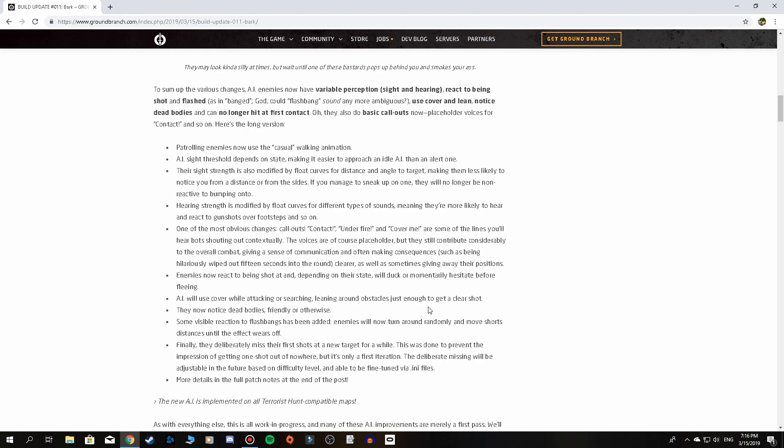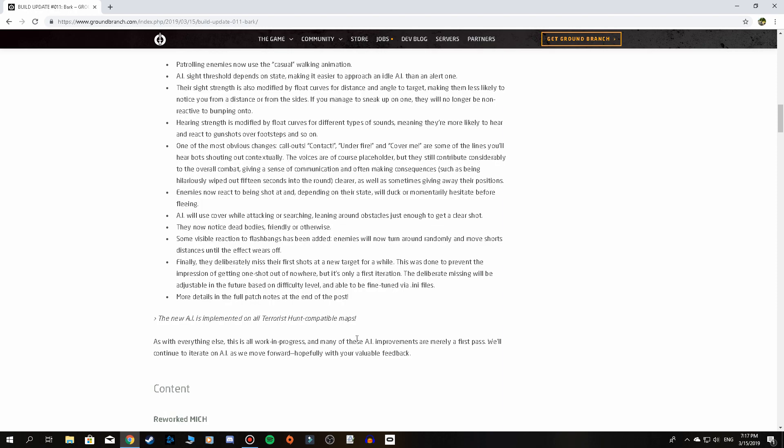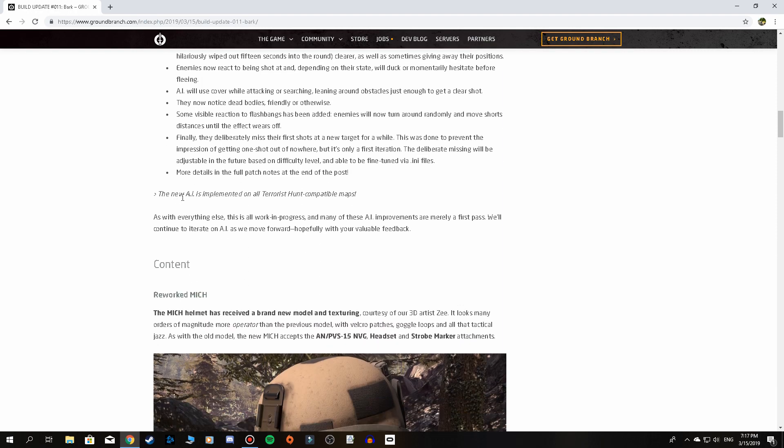AI will use cover while attacking or searching, leaning around obstacles just enough to get a clear shot. They now notice dead bodies, friendly or otherwise. Some visible reaction to flashbangs has been added — enemies will turn around randomly and move short distances until the effect wears off. I've always wondered how much effect my flashbangs really had, so we'll have to test that. Finally, they deliberately miss their first shots at a new target — done to prevent the impression of getting one-shot out of nowhere, and it's only a first iteration.